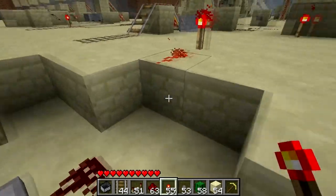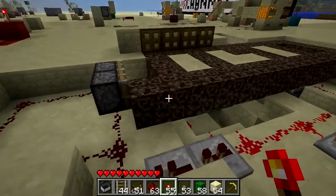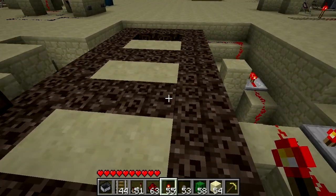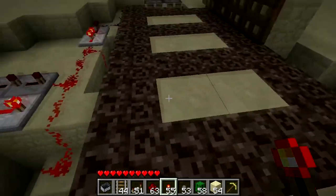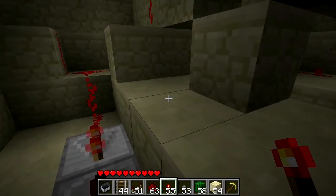Sethbling made this really cool travelator type thing where it will actually push you. Unfortunately, if you stand in the middle of it you just kind of fall through, which sucks.